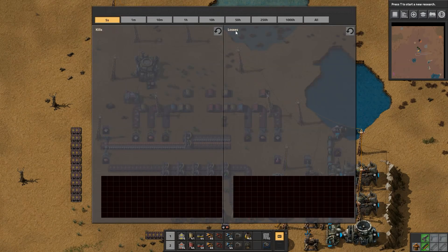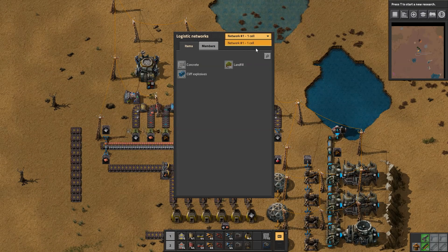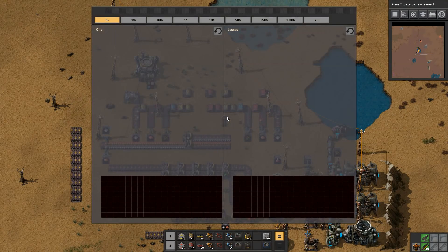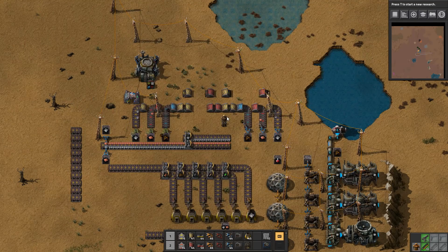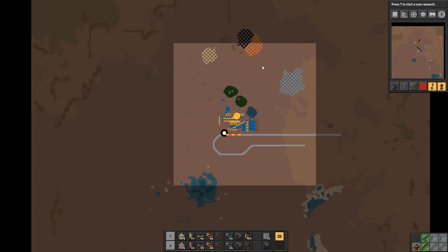We have the K graph which is your kills — I don't have any biters on this map so not a lot of kills here. We have the logistics area where you can pick which logistic networks you're looking at and what's currently in that whole logistics network. You can also see what entities are part of that logistics network — how many passive providers, construction robots, logistics robots, all that sort of stuff. So: P for production, K for kills, L for logistics, B for blueprints — that still hasn't been upgraded to the new version we were hoping for — and M for map view.